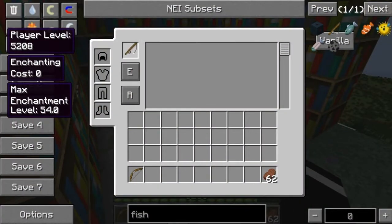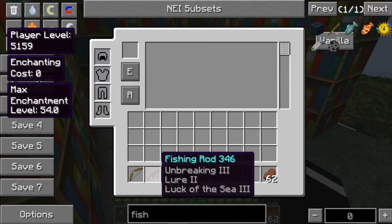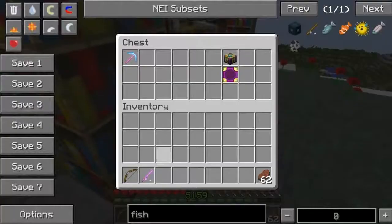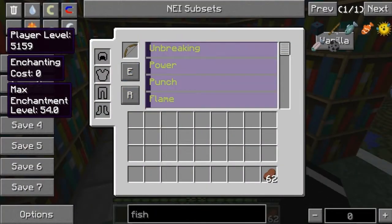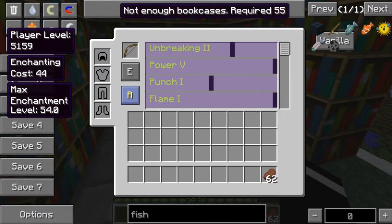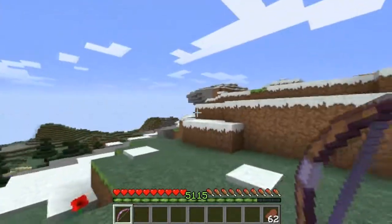Let's try the fishing rod. You have Luck of the Sea 3, Unbreaking 3, and Lure 2 - and it can catch fish instantly. And for a god bow: Punch, Flame 1, Infinity 1, and Unbreaking 2. Enchant. Yes, I have Infinity - just need an arrow. And we have a flame god bow.